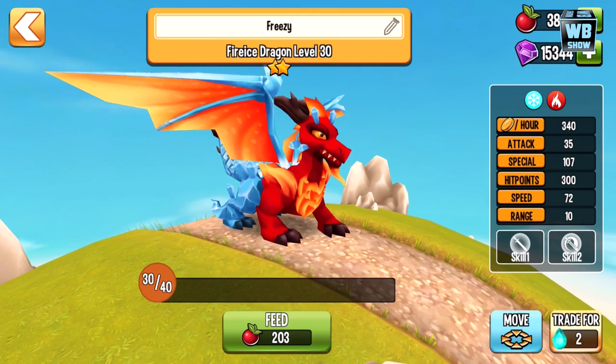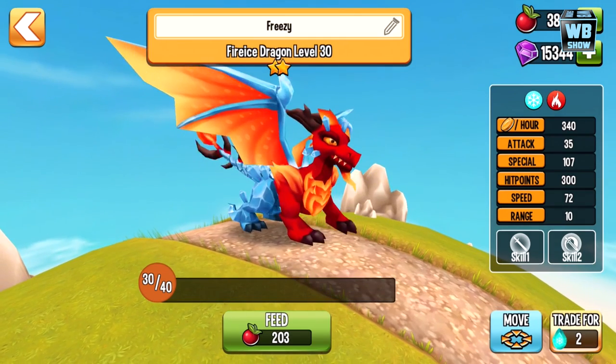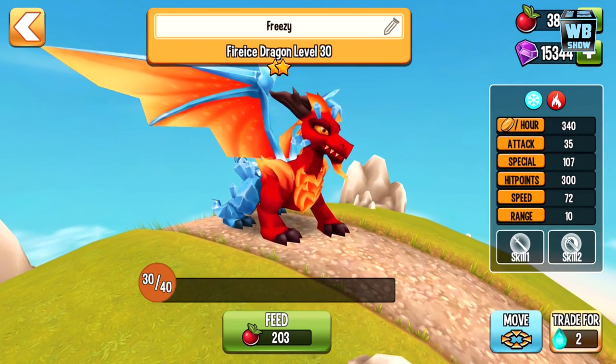That is how you breed the Fire Ice Dragon — a really cool dragon to get for your game. It's an amazing looking dragon, definitely worth getting if you haven't gotten it yet. Anyway, that's how you breed it in Dragon Stadium.